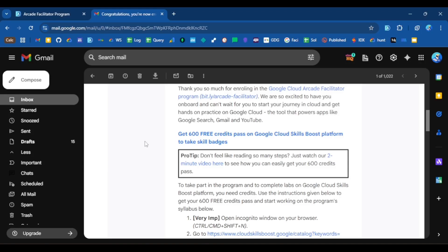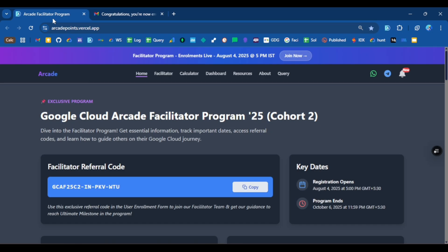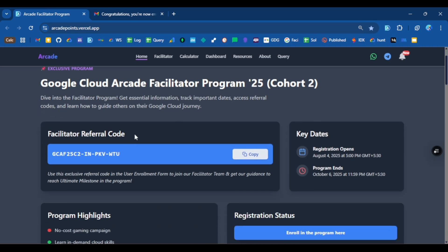Hello everyone, welcome back to this video. Today we are going to see how you can claim your free credit pass on the Google Cloud Skills Boost platform to take skill badges. As you all know, the Arcade Facilitator Program is already live and enrollment is still going on.